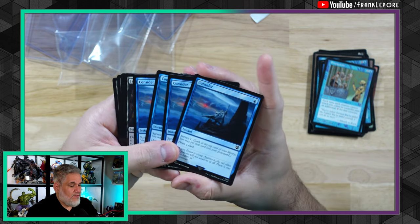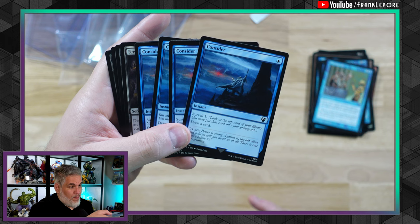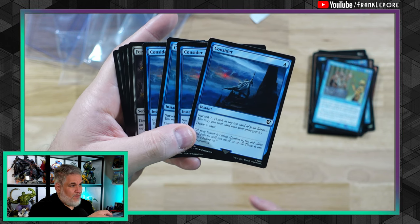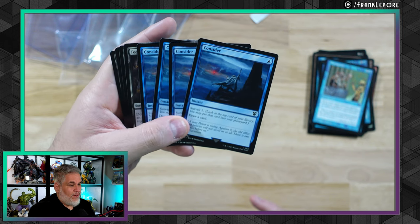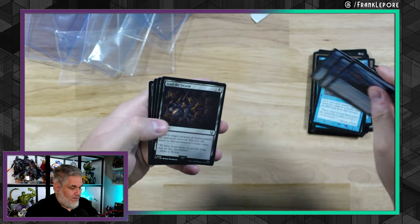And then we have four Considers. I like this Consider art a lot. I currently use the Promo Pack Consider with the darker frames. These look cool too — is it Gandalf? Oh, it's Saruman. It's Saruman on the Tower.